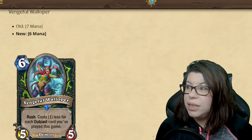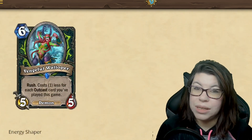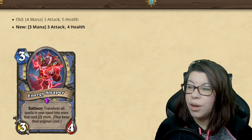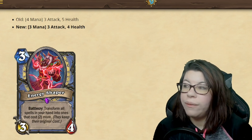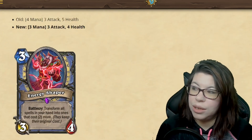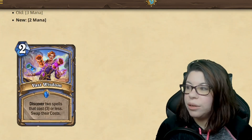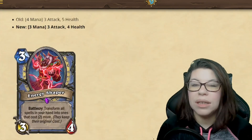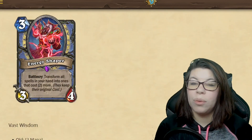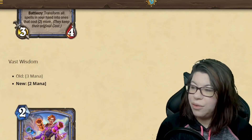Continuing with mana decreases, Vengeful Walloper is also getting a buff, though I really don't think it will see play for a while. Energy Shaper is going down one mana and becoming a 3-4 instead of 3-5. Seems on par with other changes, but I still don't think it's going to be enough to see play. Vast Wisdom is also getting a mana decrease — but honestly I don't think these Mage and Demon Hunter cards are going to be enough to bring those archetypes up in the meta.